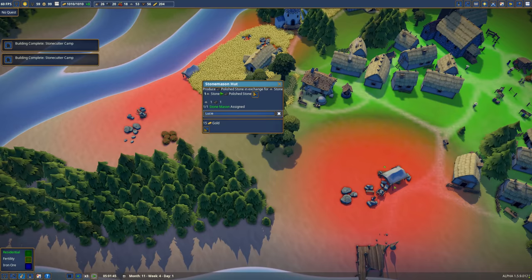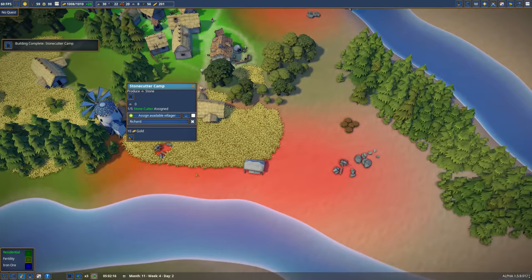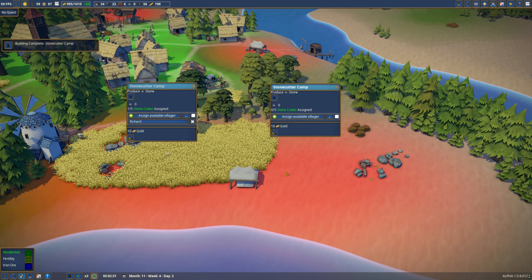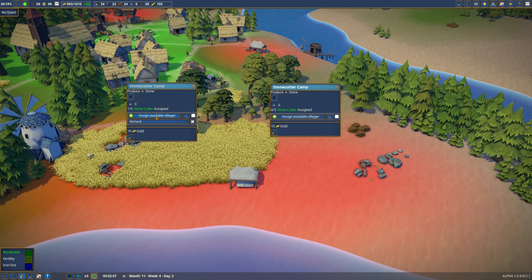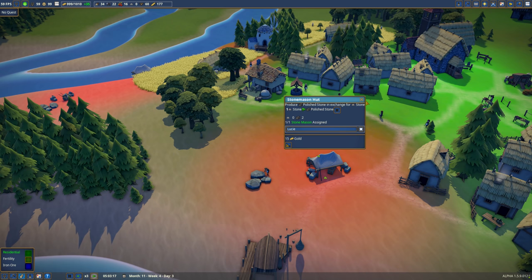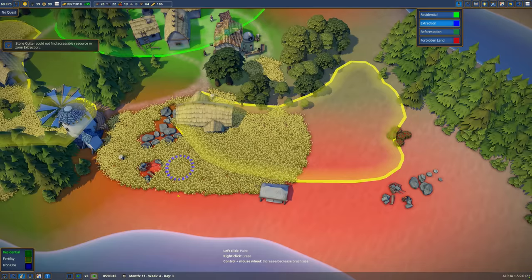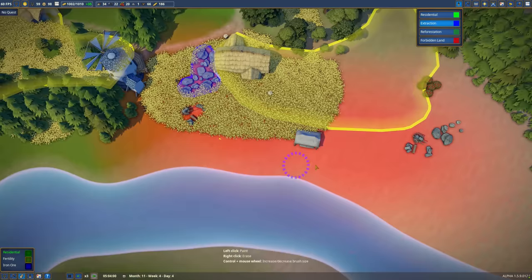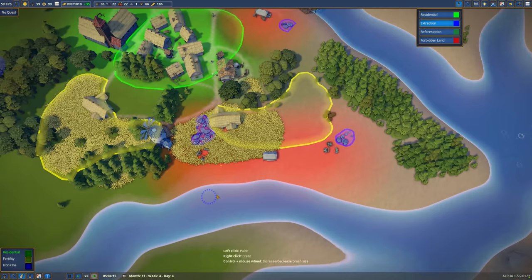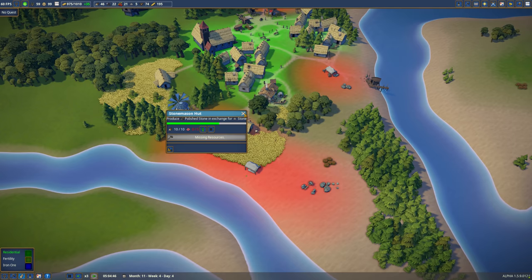Stonecutter camp - is that one done? Stone Mason, not quite. We'll leave you for now. Delete the old one, and hopefully Richard's got a job. Let's just fill it up with people and see what happens. Just as long as we get you right, Lucy, because you're a prime worker. We don't have resources - we can totally fix that. What are we waiting for here? Cloth. Are we struggling with cloth? Will we get cloth back if we delete that?